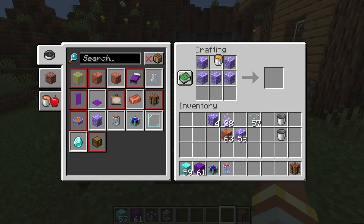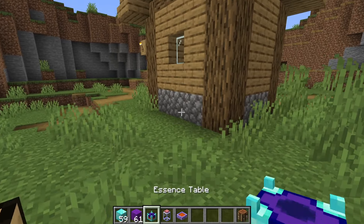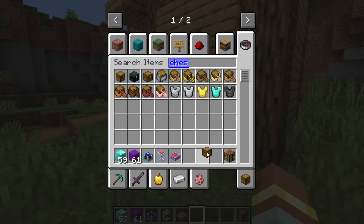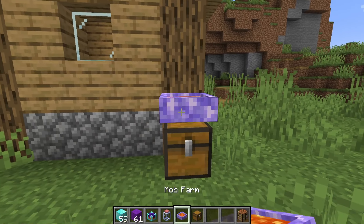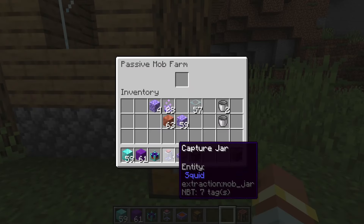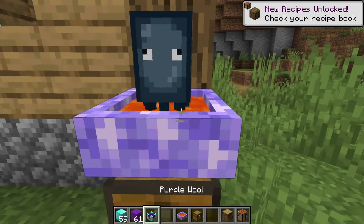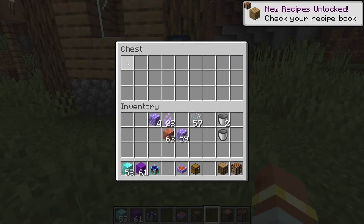We need five essence blocks and a lava bucket and that will get us a mob farm, which is the next use for the capture jar. This mob farm can then be placed on a container — a chest or a hopper — to produce whatever drops the entity inside creates. So if we put a squid inside, it will spawn the squid on top and slowly produce what the squid produces.